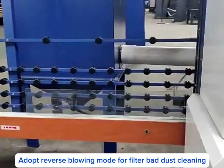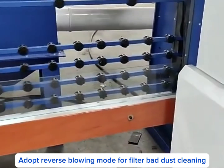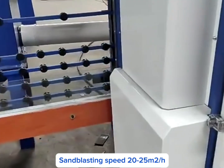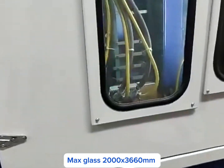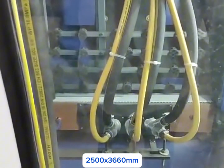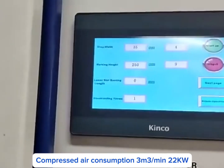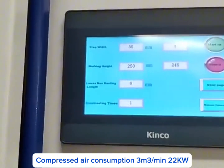Adopts reverse blowing mode for filter bag dust cleaning. Sandblasting speed is 20 to 25 square meters per hour. Max blast size is 2000 x 3660mm or 2500 x 3660mm. Compressed air consumption is 3 cubic meters per minute, with a 22 kW motor.